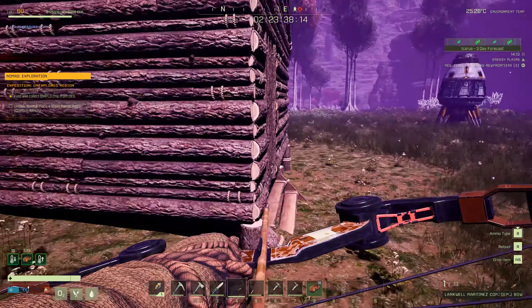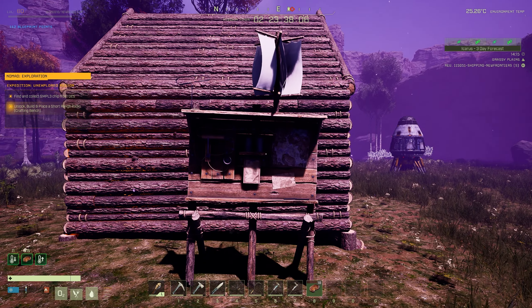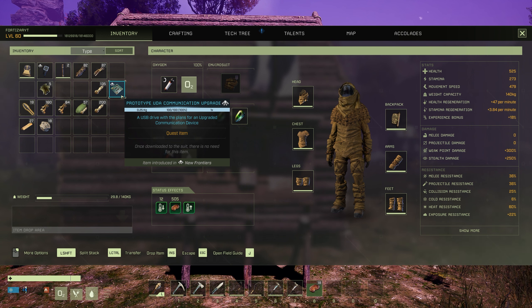Let's go ahead and place the radio outside. You'll notice that the chip remains in your inventory — you can just store it away somewhere as you won't need it anymore.